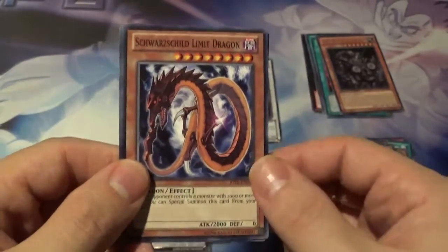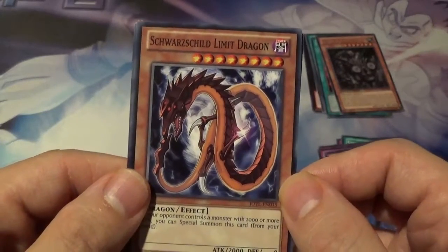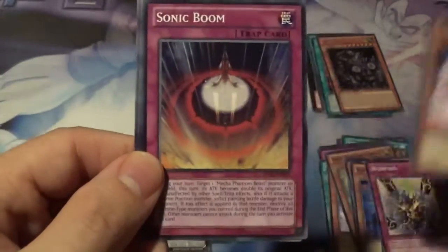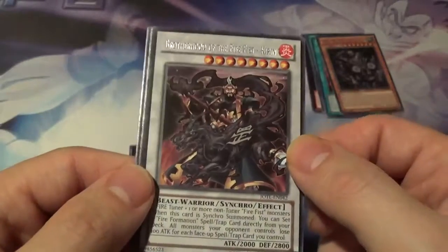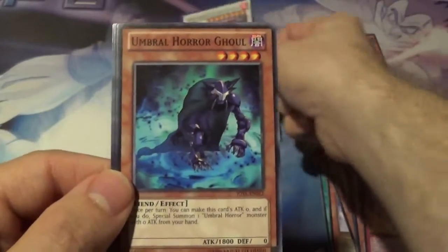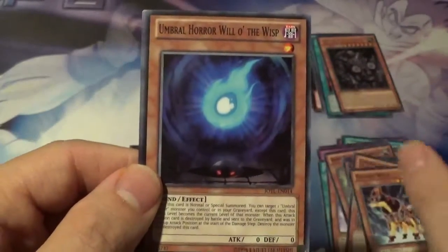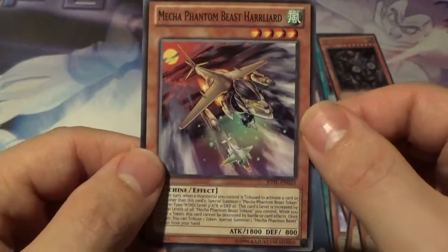And for our Judgment of the Light pack, we get Sword Shield Limit Dragon. Bujin Field. Brotherhood of the Fire Fist Keribu. Sonic Boom, very cool. Our rare is Brotherhood of the Fire Fist Kirin. No holo for our last pack. Umbral Horror Ghoul. Bujin Wolf. Umbral Horror Will-o-the-Wisp. And Mecha Phantom Beast Harrliard.